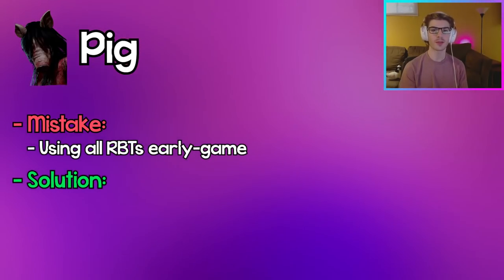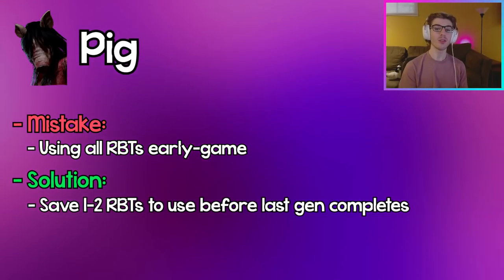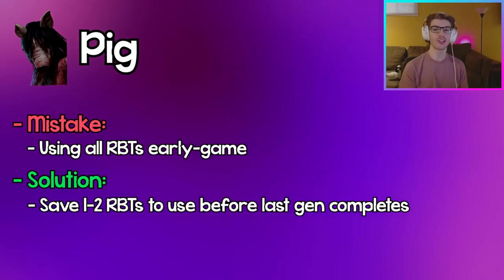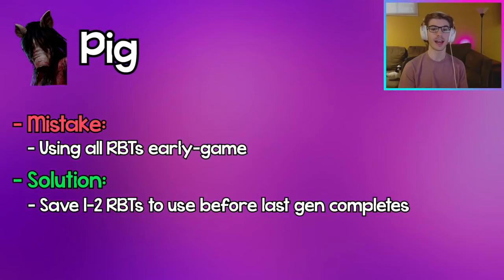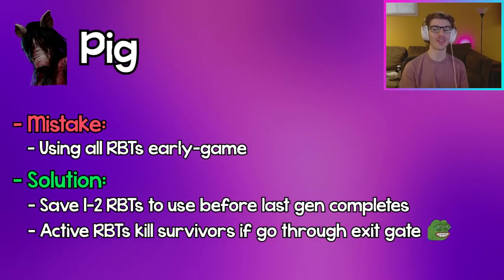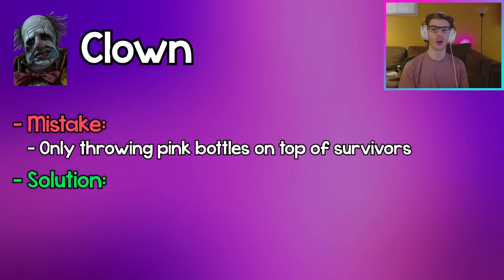Pig: Wasting all your reverse bear traps in the early game and not saving any for end game is really bad. Ideally, save one or two pig traps when there's around one gen left so that if that gen gets finished, those survivors with bear traps on their heads literally cannot escape the trial. This buys you time to down more survivors and can get a cheeky kill on survivors who don't know you can't escape with an active bear trap.